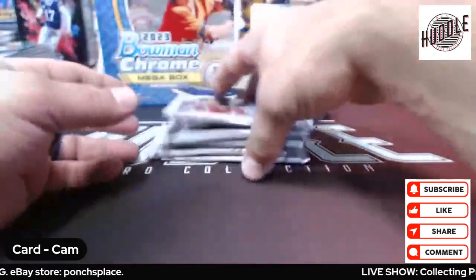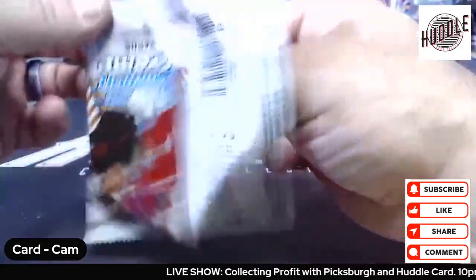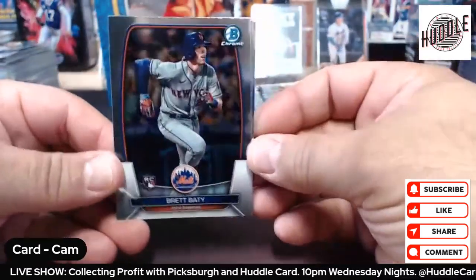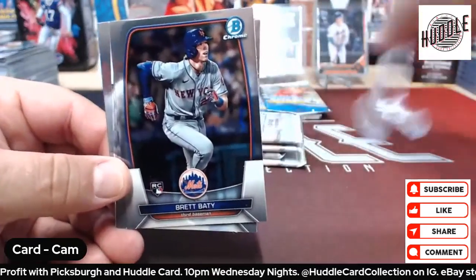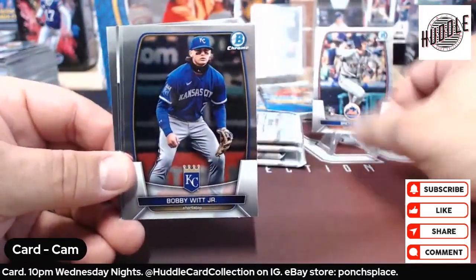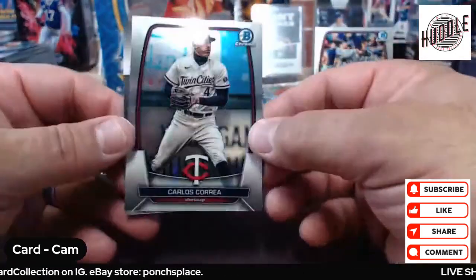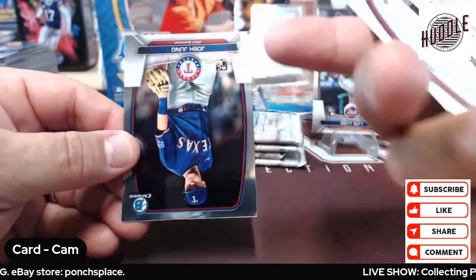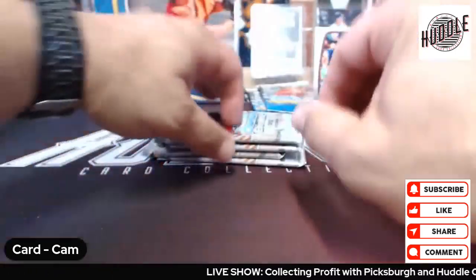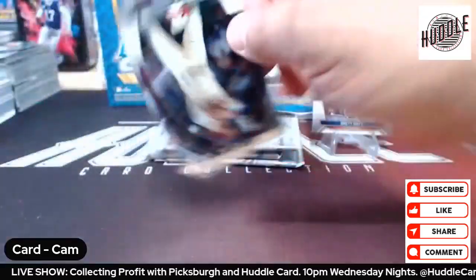Haven't opened up Bowman Chrome in a while, so hopefully we get some decent stuff. And bang, right off the rip — Brett Baty, gotta love it. Bobby Witt Jr., Suzuki, upside down Carlos Correa for no reason, and a Josh Jung. Not bad — hey, World Series participant Josh Jung!